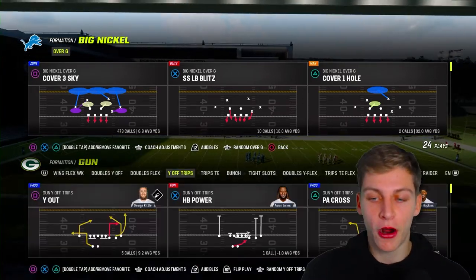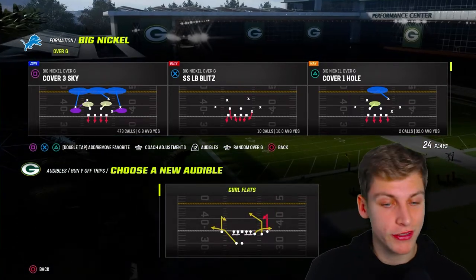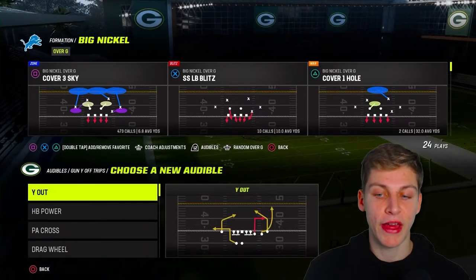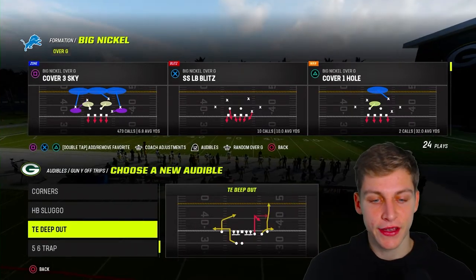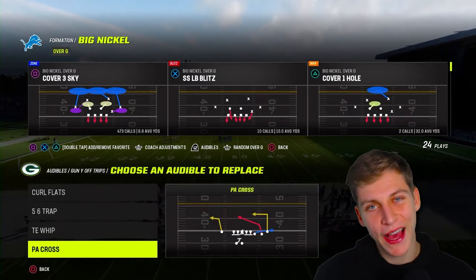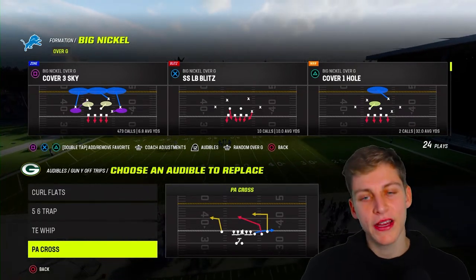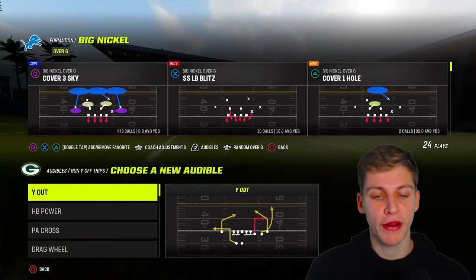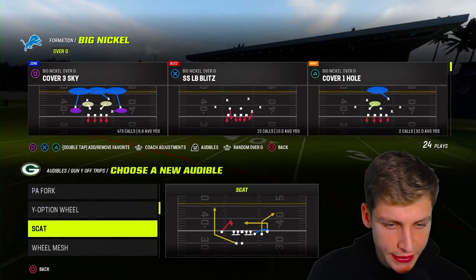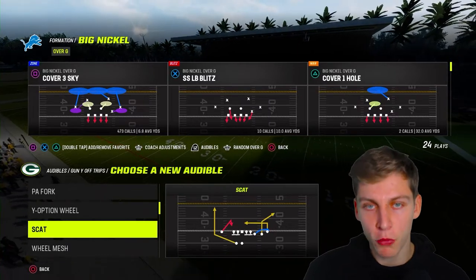Next we're going to set our audibles. Curl Flats right there is fine. Instead of Halfback Power, we're going to put Five-Six Trap in there. Then at the third spot, that's going to be Tight End Whip. On PA Cross, I'd personally recommend you put Scat in there. The reason Scat is good is because it has a nice corner route — but we'll get to that.